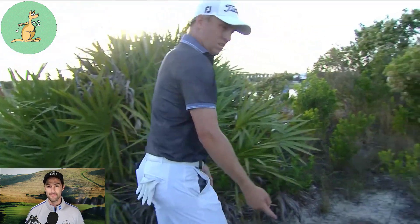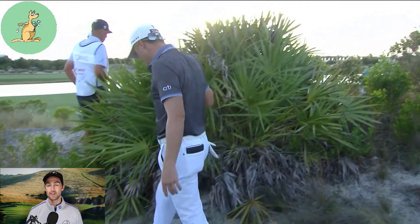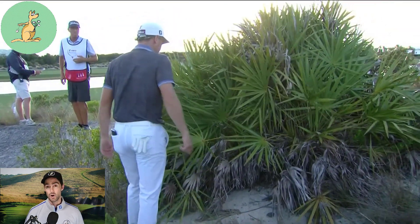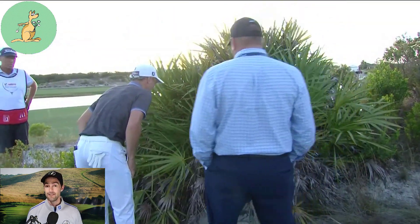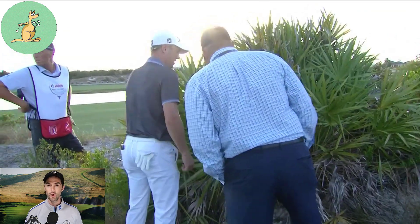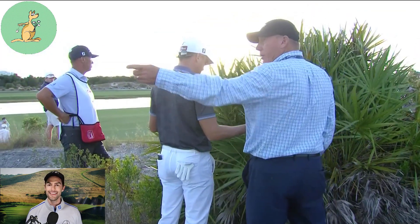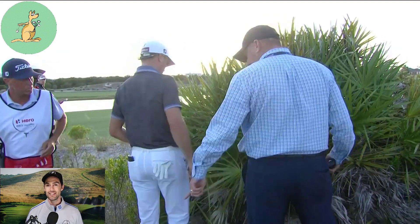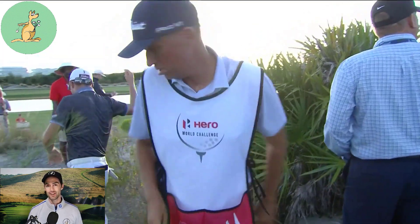Justin dropped within his two club-length relief area, no nearer the hole, but his ball rolled outside the relief area. He was required to re-drop. He re-dropped the ball again, but again it rolled outside the relief area, and thus he had to work out the spot where the ball first hit the ground on the re-drop inside the relief area.